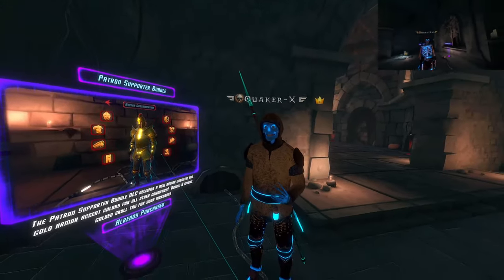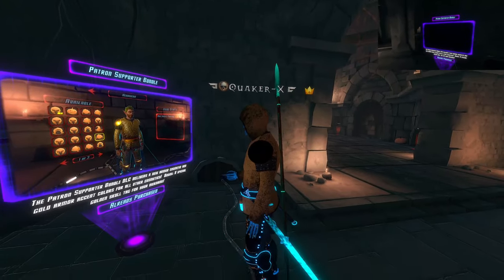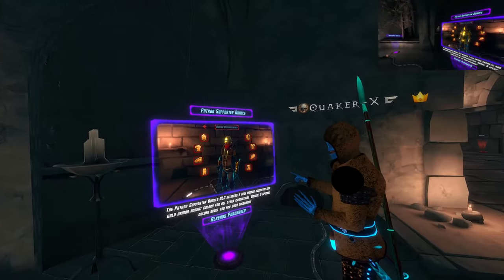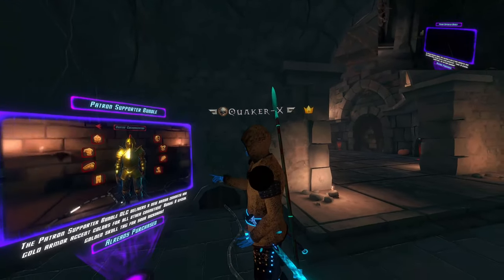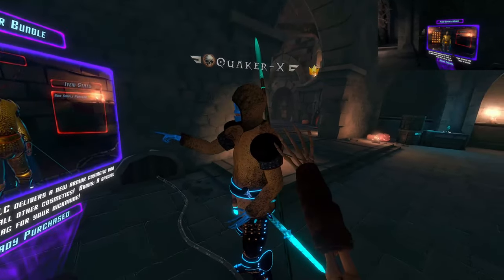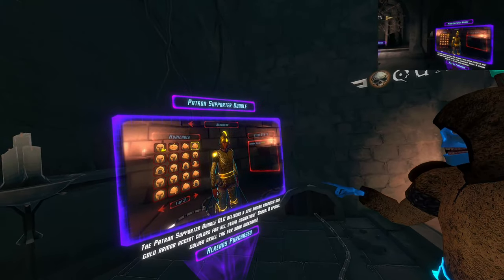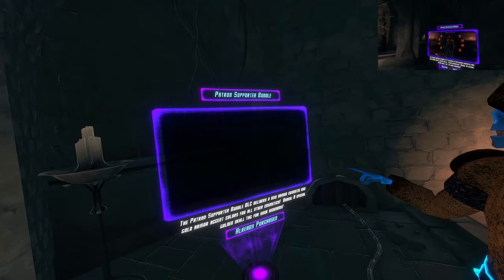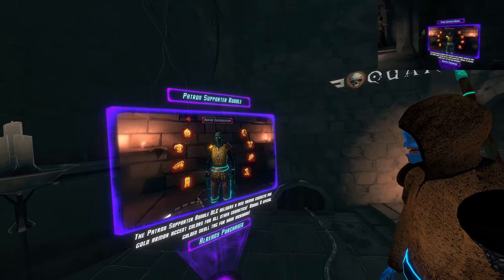The supporter pack is really a way to say: hey, if you want to support the devs for doing more updates, this is a cool exclusive pack for those players who purchase it. You get a custom armor kit — torso, legs, feet, helmet, things like that — and you also get a special accent color, several actually, that turn your existing armor gold.